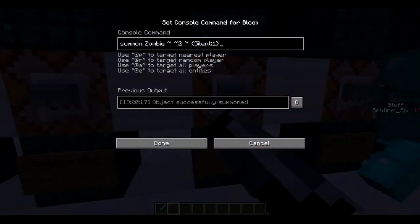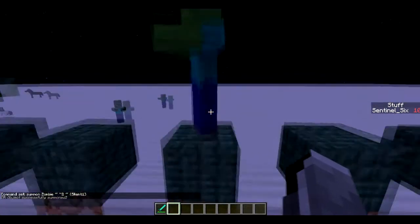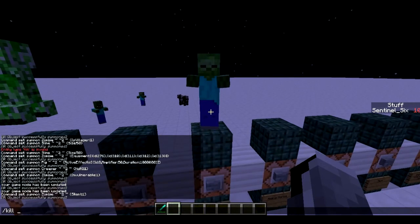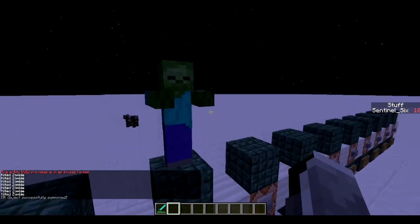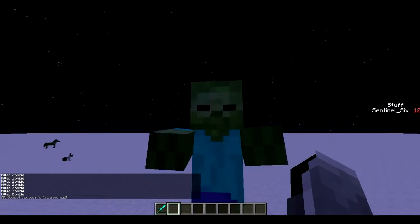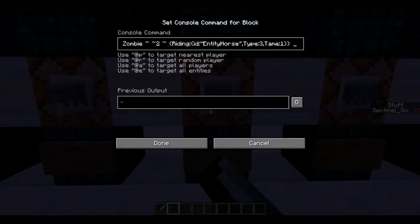You can also summon silent mobs which don't make sounds. I don't record my Minecraft sound, but this zombie isn't making a single sound — let's kill all zombies with kill @e type:Zombie, then summon it again. You can't hear it because he doesn't make any sound. That's pretty useful.